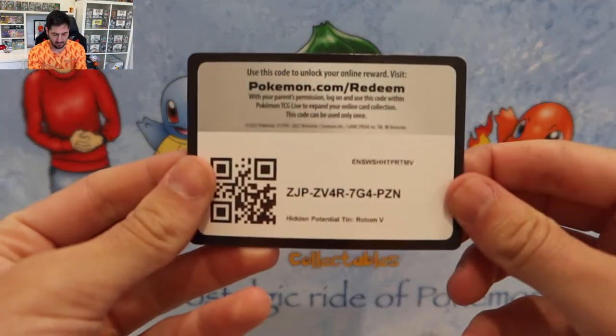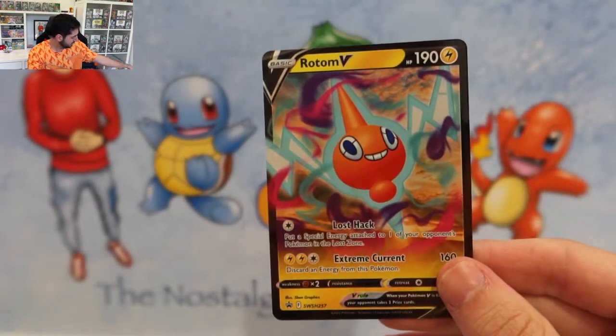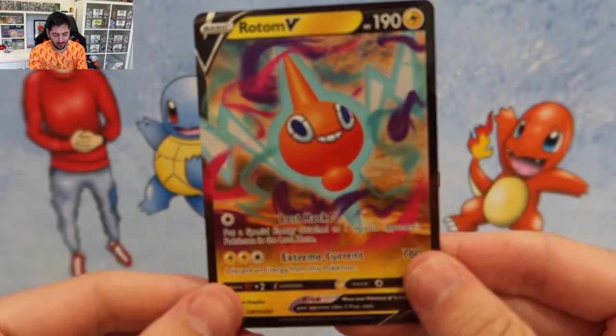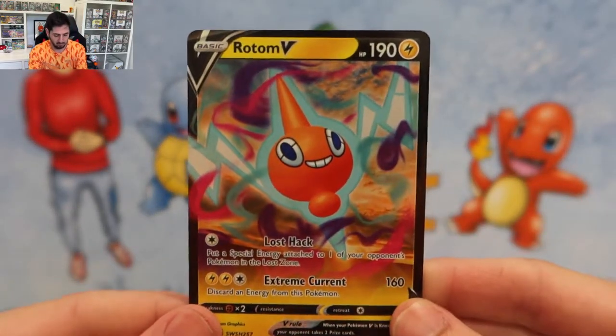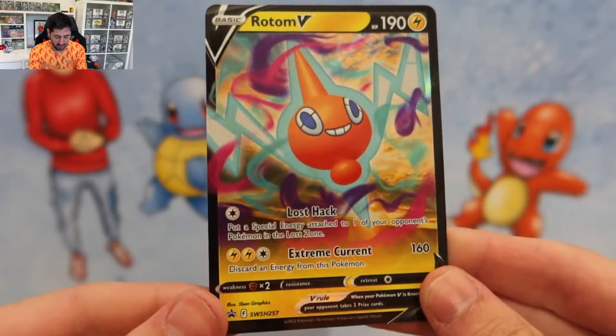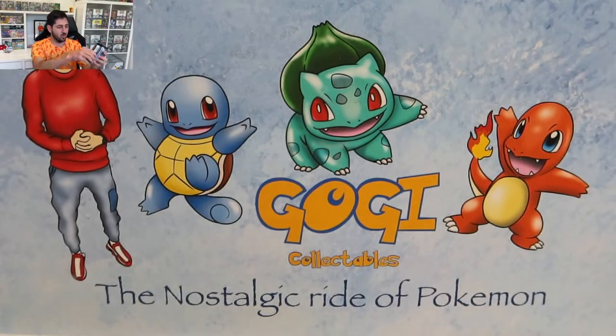There's the code card and there's the promo card. Look at the Rotom. For anyone who didn't know, Rotom is motor backwards. Nice little promo card, added to my set — like the Deoxys, like the Zer of Aura.